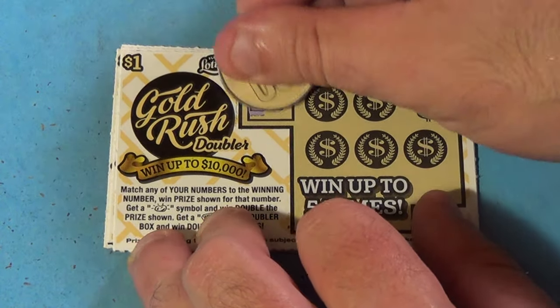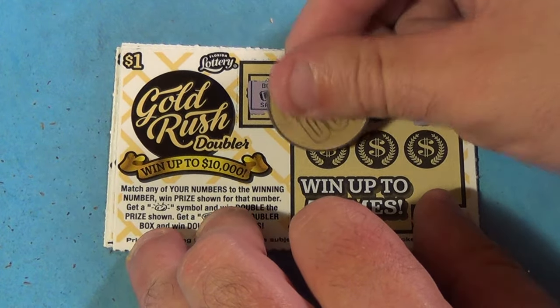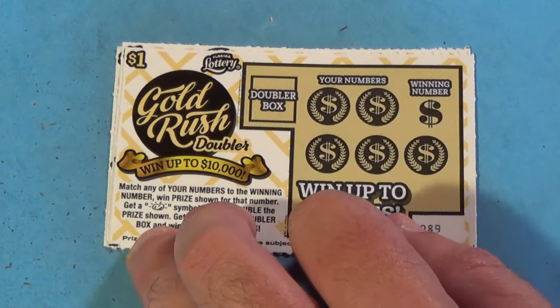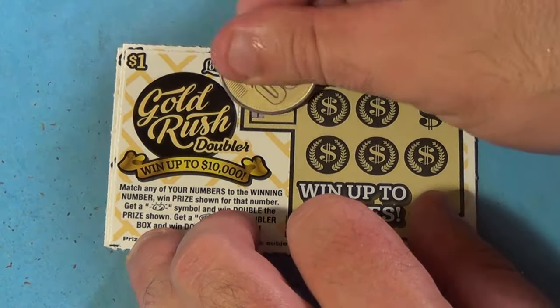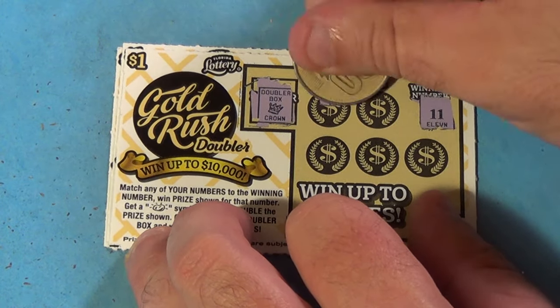We have a 3, 9, a deuce, 4, and a 10. What do we win? One dollar — it needs nine more. Next ticket, safe symbol, winning number is 10. We have a 7, 2, 12, 1, and a 3. Loser.